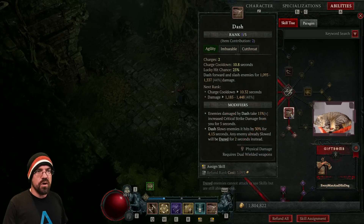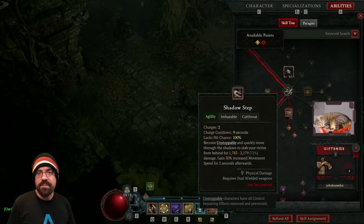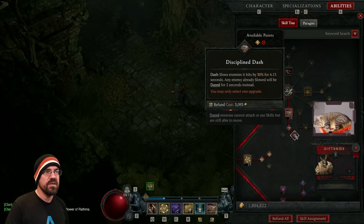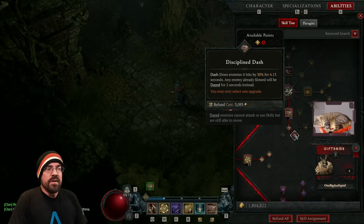Moving on to our movement skill, which is Dash. I prefer Dash over Shadow Step because it doesn't require a target, giving it a lot of versatility. I take Enhanced Dash and then Disciplined Dash to apply slow, and we can also get some daze in there as well — very beneficial.